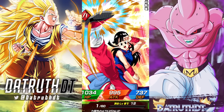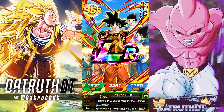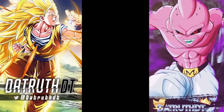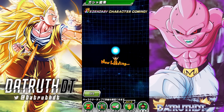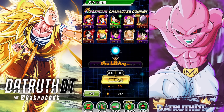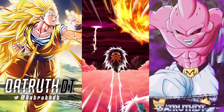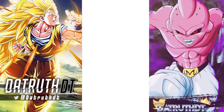We get Jiren - yeah, he's the worst, ever. Great. Then we get LR God Goku, okay, I'll take it - something's better than nothing. Alright, let's keep going, we'll finish these steps off and see what that last step is going to look like.